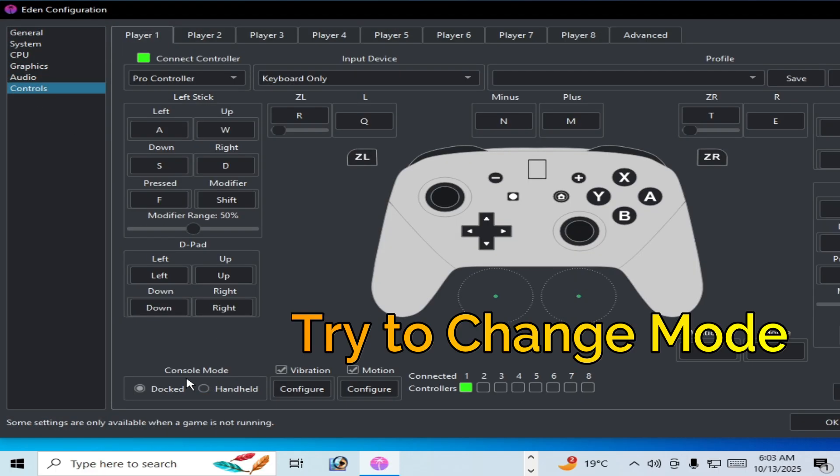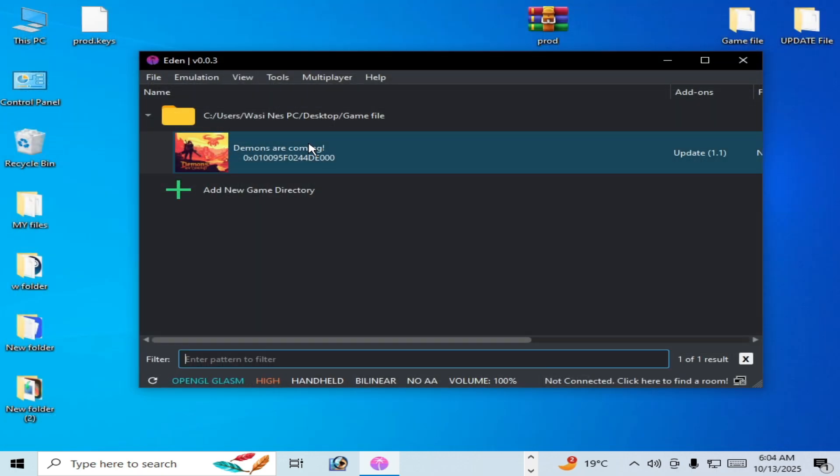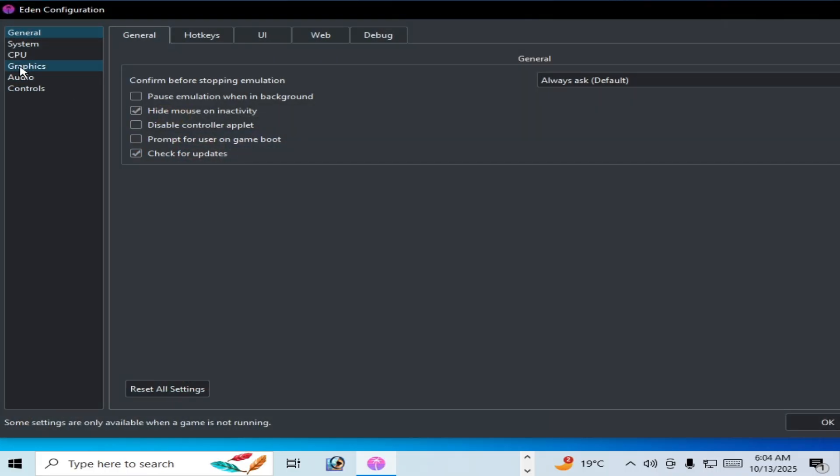Reason number seven: go to Emulation, Configuration, then Controls. Console mode — Dock mode can cause issues in some games. In that case, you can use Handheld mode. In some games, Handheld mode can cause crashing, so switch to Dock mode. Try these options one by one and try again.